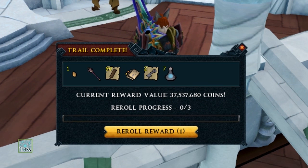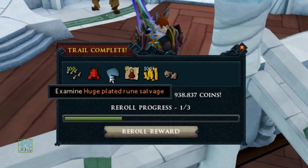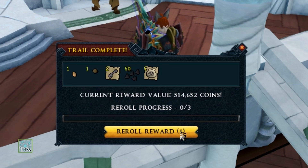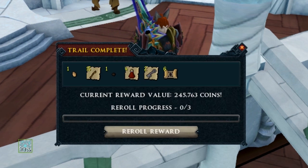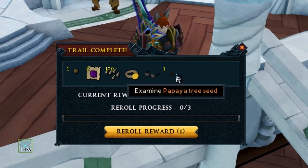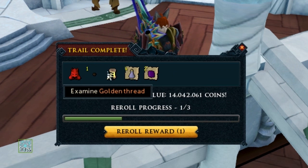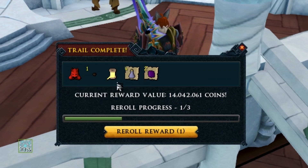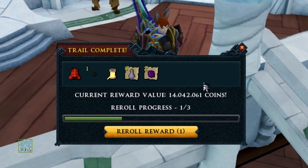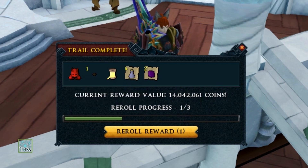37.5 million GP, definitely nothing to scoff at. We'll re-roll this trash. More trash. Tuxedo gloves. Five left. Oh, that's a pretty big clue actually — ring of coins and stylish glasses in the black. Nice. And a golden thread as well. I'm getting a lot of the rare rewards from masters recently — 14 million GP on that one there. I believe that's my third golden thread of the series. And we've got a final one, but we've also got a re-roll to hit, so let's hit it.